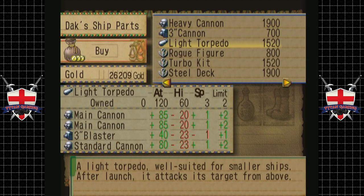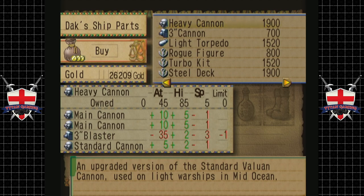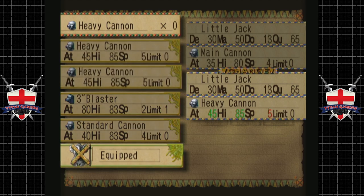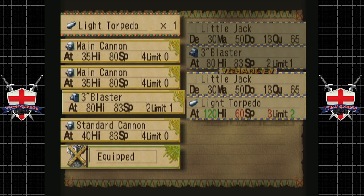The light torpedo I'm very interested in. Do we really need two main cannons? Oh, we've already got that. Might actually swap out — yeah, that's better. So we might go for two heavy cannons. Two heavy cannons and the torpedo — let's do that. We get two of those bad boys and we will swap out these two. And then we'll get a light torpedo as well and we'll stick that down there.